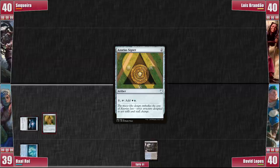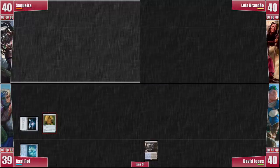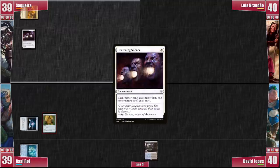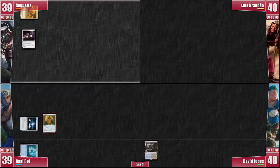Baral follows it up with an Azorius Signet and lets me get to my turn! Now that I'm playing, I do the responsible thing — I put a City of Brass in play and take 1 damage to cast Deafening Silence! Once again David asks for a second, but things do move on. We wager it's either a Spell Pierce or a Mental Misstep — or a god-like poker game! I pass to Luis!